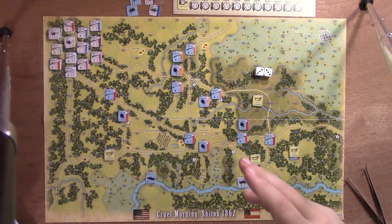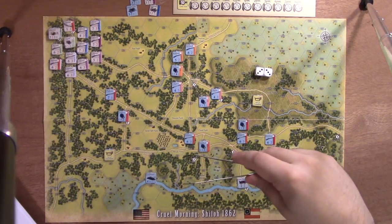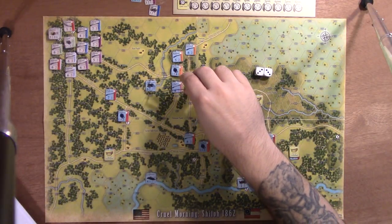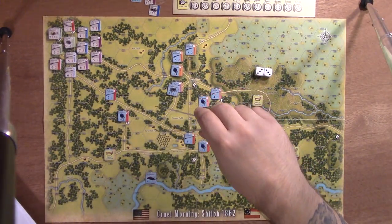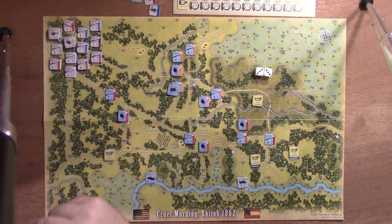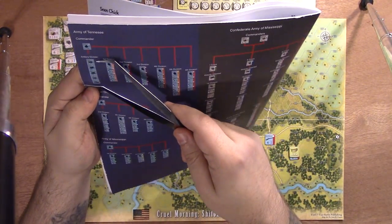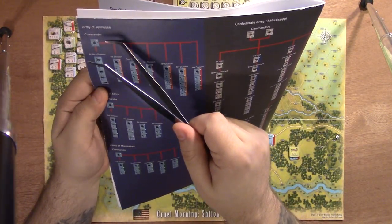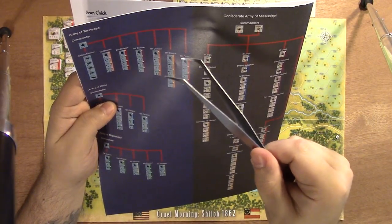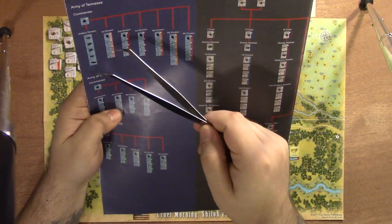We already know the Confederates are going first. After the random events phase, there's the artillery bombardment. You have a lot of decisions with artillery. In the artillery bombardment phase, you can bring artillery on and attach it to a unit. You can place it and bombard, but you don't have to. Or you can actually save your artillery to perform counter-battery fire — if the enemy fires, you could drop your artillery down and do a counter-battery attack against any enemy artillery.